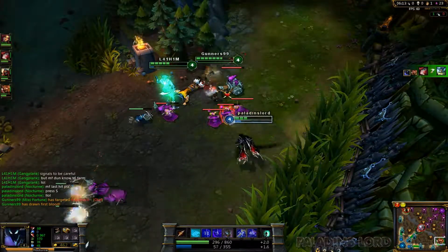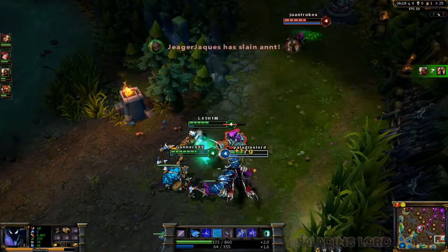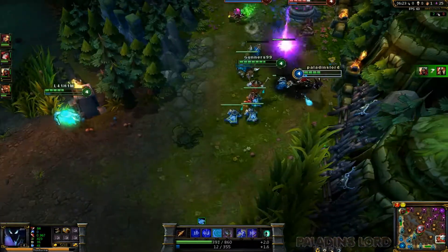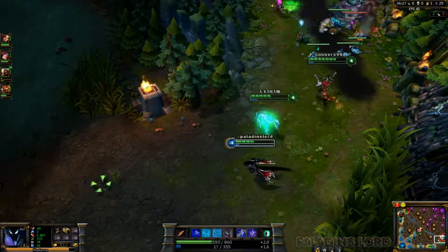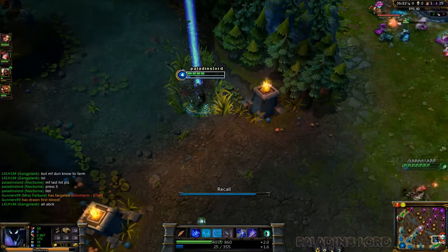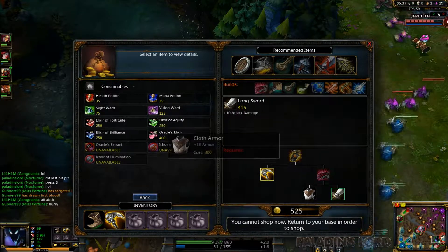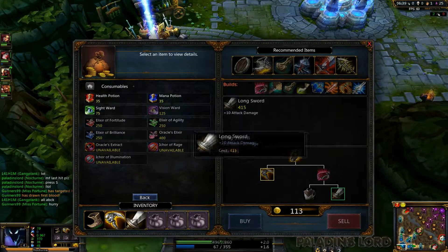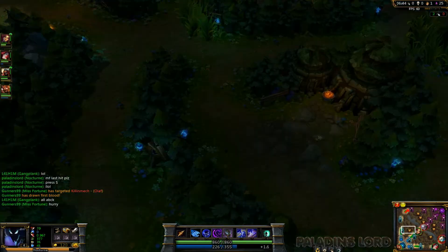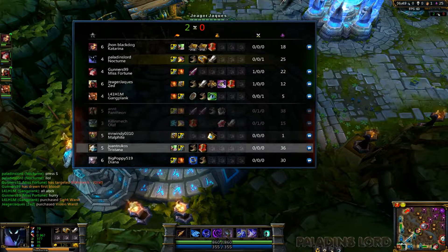I'm gonna retreat — I have no more mana. I'll just get a few minions for a little bit of gold. Enemy has been slain. I ran out of mana — I need my blue but it's not up yet. I'm gonna go buy something real quick and hopefully blue will respawn.